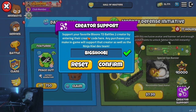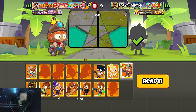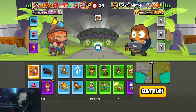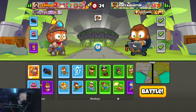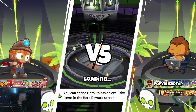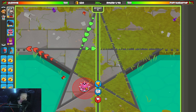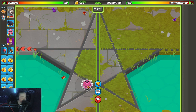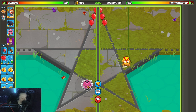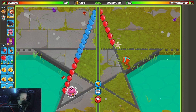We have a creator code now — go into the BTD Battles 2 shop, type in code Big Shoe and it'll help out the channel. It means a lot, thank you all so much for the support. Alright, Poppy ahead — gonna bring Bonnie for sure. Benjamin, okay — cannon, wizard, tack shooter, yep. I think we have to do the tack shooter but put him more toward the back, like here.